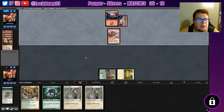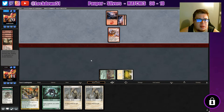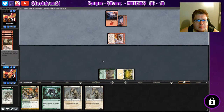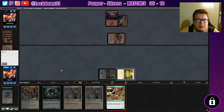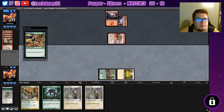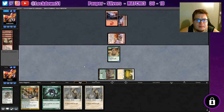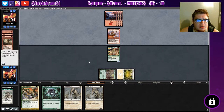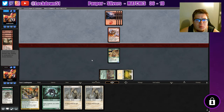Burst lightning - well it's not going to our face but this pyromancer is just doing the work for him. Can't get off the ground here - it's rough, it's really rough. Just give me something so I can gain back some life. Alright, give me one turn - I drew a land, that helps us.